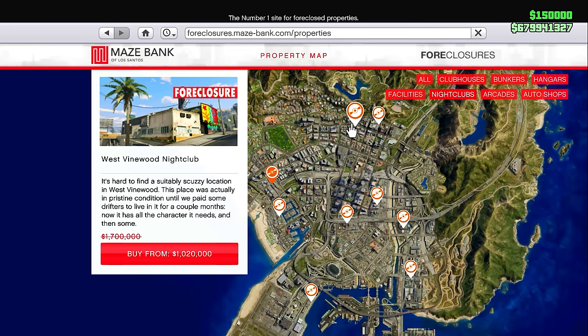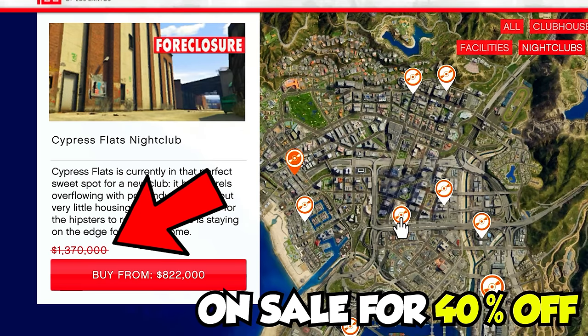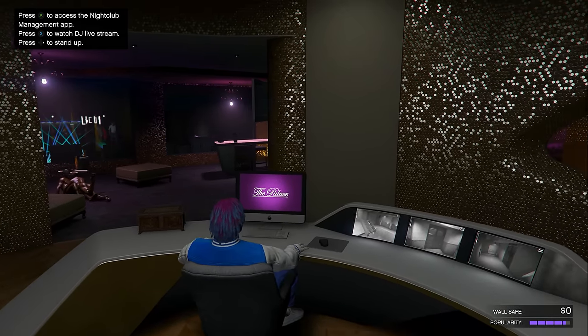Luckily, this week on Maze Bank Foreclosures every single nightclub is on sale for 40% off, so if you don't own one, this is definitely a good week to buy one. Once you've purchased your nightclub and have it all set up, you want to enter inside and sign into your computer.